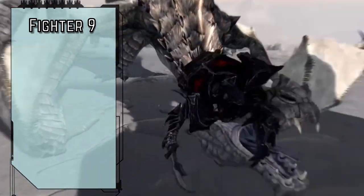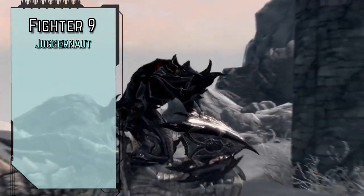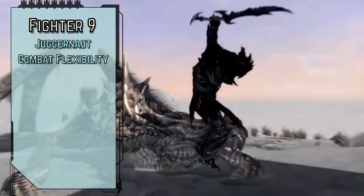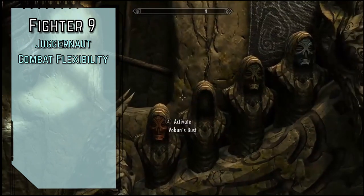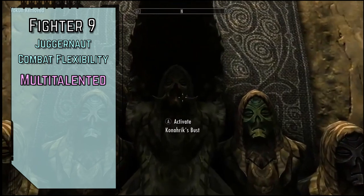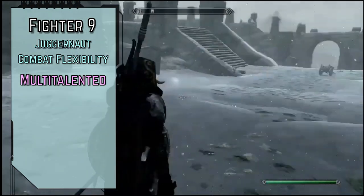Level 9 fighters gain Juggernaut for Master Fortitude saves and critical success results on regular successes. We also get Combat Flexibility to gain an extra fighter feat of 8th level or lower that we can switch out during our daily preparations. We haven't taken many fighter feats since level 1, so take whatever extra perk you want every morning — this is honestly the best part about multiclassing fighters. For our ancestry feat, Multi-Talented gives us a multiclass dedication of our choice. We're already an assassin, wizard, and warrior, so why not be a thief too?